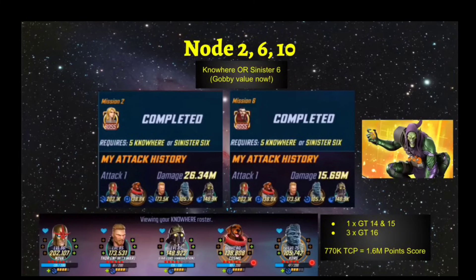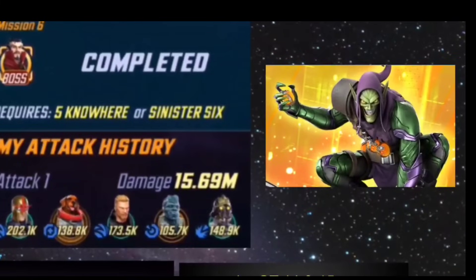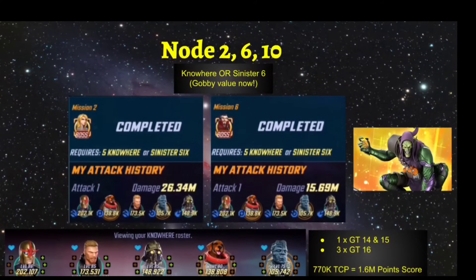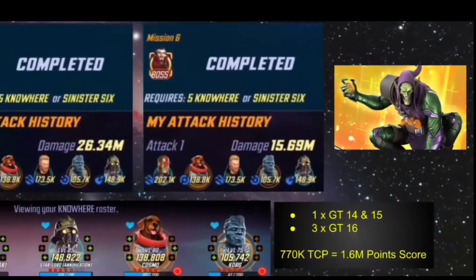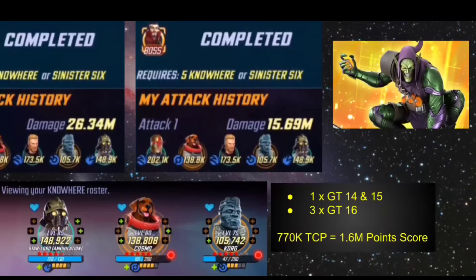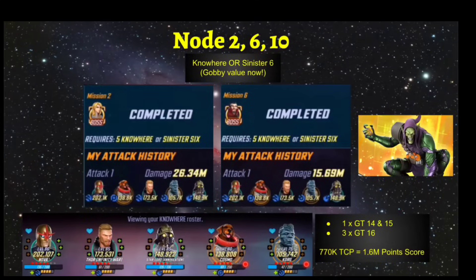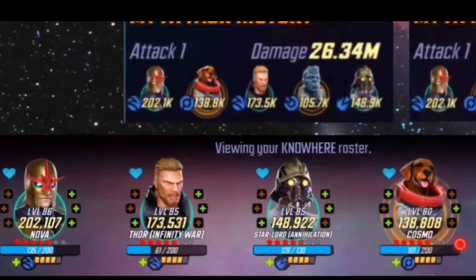The one big change since this event last ran is the unlock and release of Green Goblin and the Sinister Six rework, which I think is going to be an X factor. Personally I don't have Sinister Six or Superior Six built up just yet, but I'm slowly building them up to see how they perform. I still don't think they'll perform as efficiently as Nowhere for this event, because this event was really made for Nowhere to thrive. I'm not confident that a 770k Sinister Six can do the same as that Nowhere team.